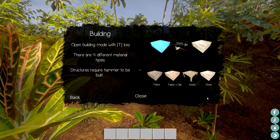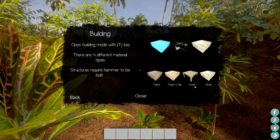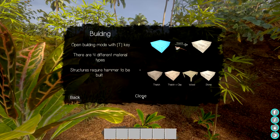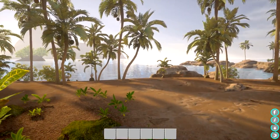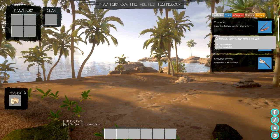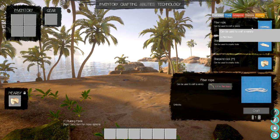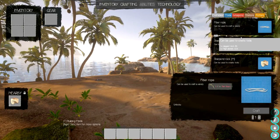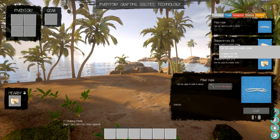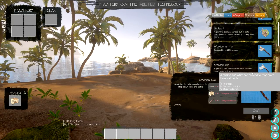Press T for building - four different types of material: thatch, clay, wood, and stone. Currently we need to start with hammers. Let's open up the Tab and see what we can do for crafting initially. We need plant fiber, and it looks like we need some sharpened rocks - different kinds of rocks for different items.